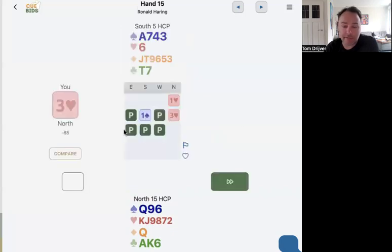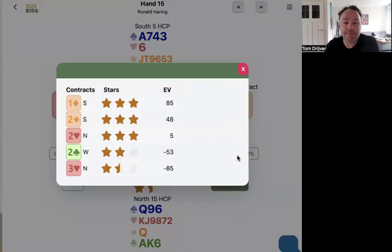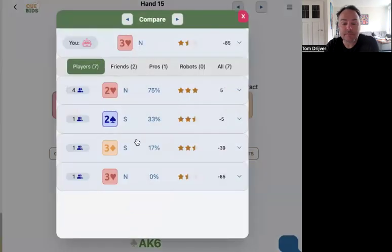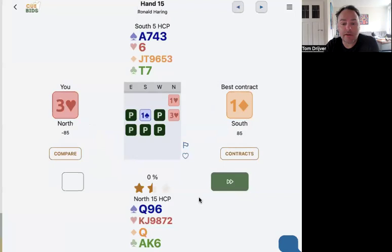And I know Ronald has realized that if he has got five spades, he can bid on. This is too high — three hearts. Two hearts was best. And here, rose world, three down. Yeah, we don't have a really good system for this.